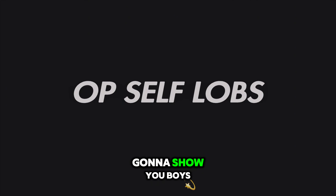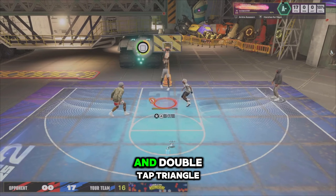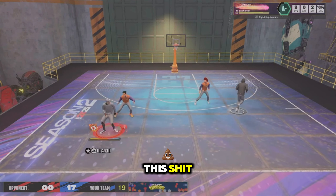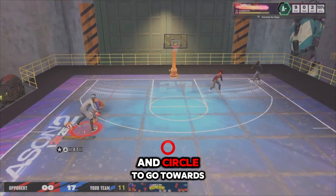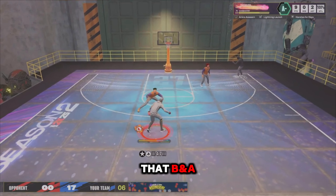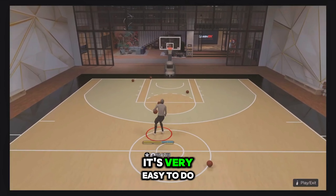The last thing I want to show is the OP self-lob. They changed it from last year — it used to be double-tap triangle for regular lobs and double-tap triangle for self-lobs. Now on PlayStation, you hold X and Circle and go toward the paint to throw yourself a self-lob every single time. On Xbox, that would be B and A — hold both buttons together at the same exact time and you activate the OP self-lobs. Very easy to do.